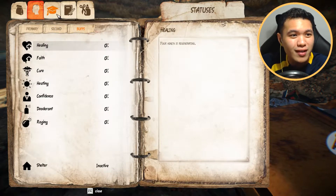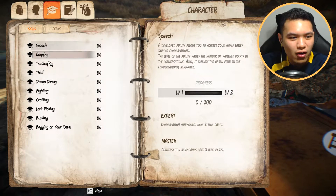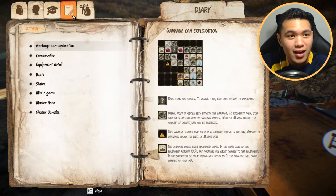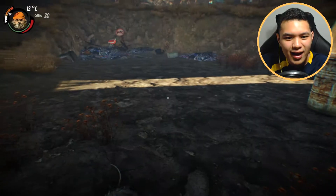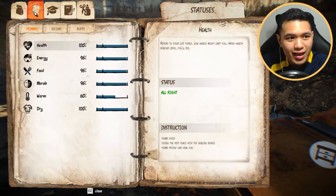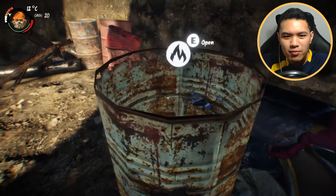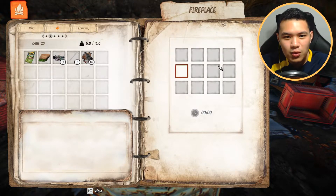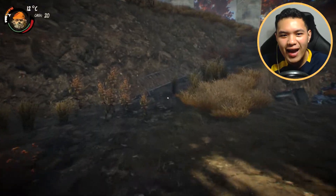There are a bunch of new stuff. The person who created the game is really awesome. We have different skills as well and different perks, so we are going to be one of the best ever. We have capacity right now - a limit on the amount of items that we can hold in the game. This is one of the places where we can warm ourselves up - it opens up and we can burn some stuff here to keep ourselves warm.